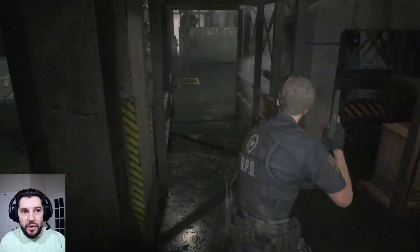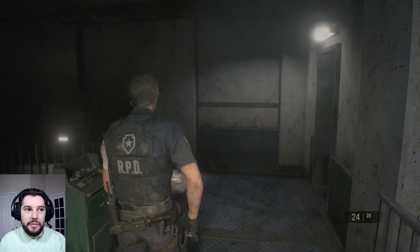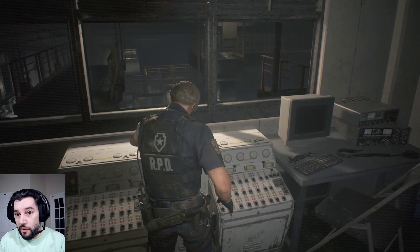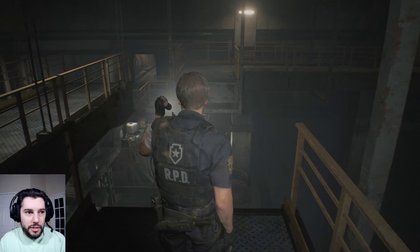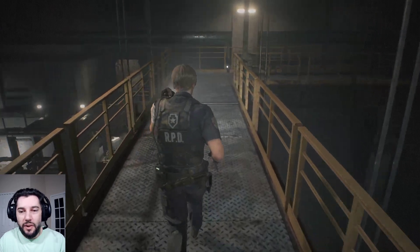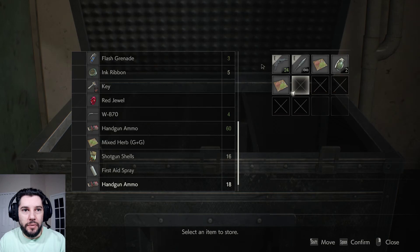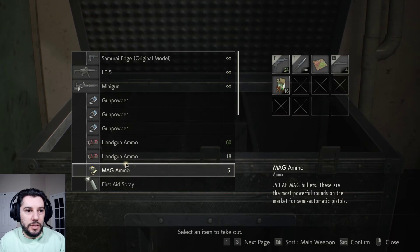We're collecting all these grenades to use on the final boss — the super tyrant — because it's the best way of keeping him from attacking us, and we want to keep him from attacking as much as possible because he's pretty tough. We're making our way into the underground parking garage and also the prison area of the police department. From there we're going to meet Ada Wong, introduced in the original Resident Evil 2. She's a super spy, a mercenary who poses as an FBI agent to get Leon to help her find the G-Virus — that is her purpose.